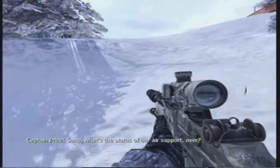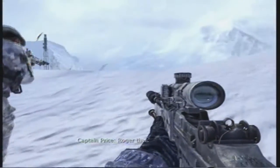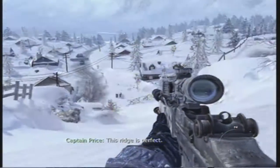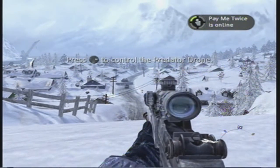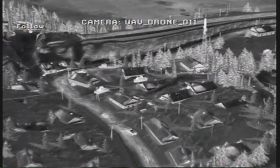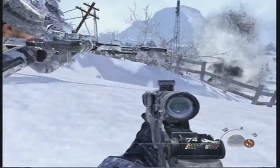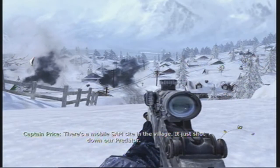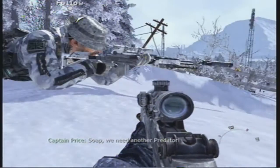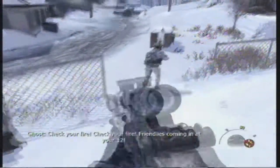What's the status of air support? Over. A UAV loaded with AGMs is en route to your position. Roger that. This ridge is perfect. Roach, take control of the Predator drone. What just happened? There's a mobile SAM site in the village. They just shot down our Predator. We need another Predator. Roach, let's go. Check your fire, check your fire. Friendly's coming in at your 12.